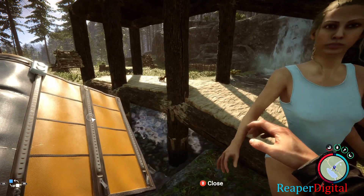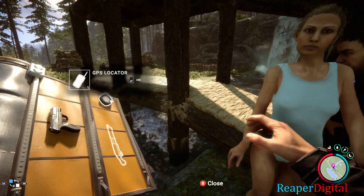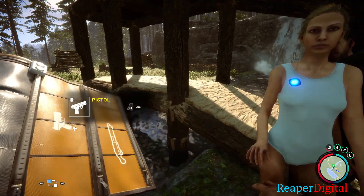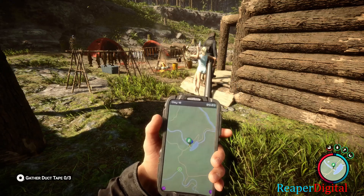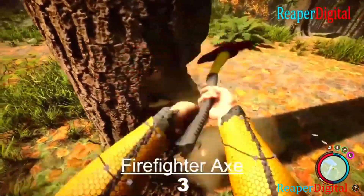Fifth tip is when the mutant Virginia warms up to you and you can talk to her. You can give her not only a shotgun and pistol, but you can also give her a GPS locator so she shows up on the map at all times. It will be a green GPS locator icon. You can find these GPS locators at green dots on the map. You can also give her clothing like the dress outfit.